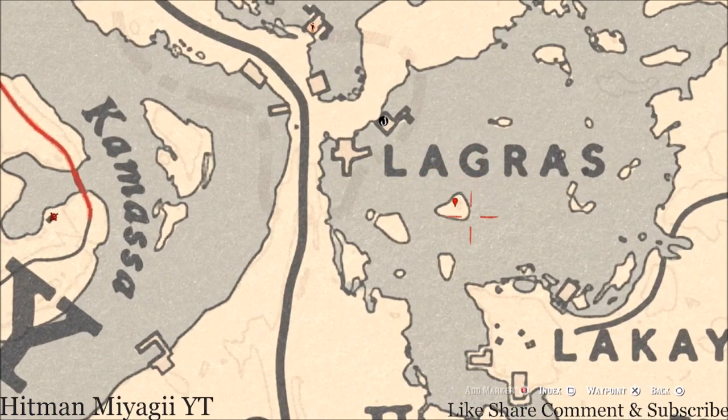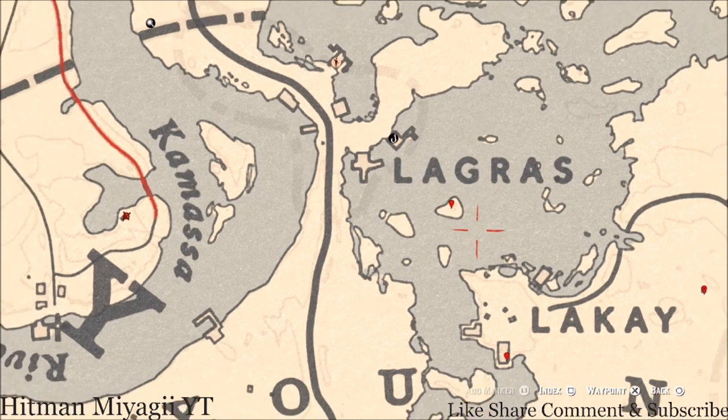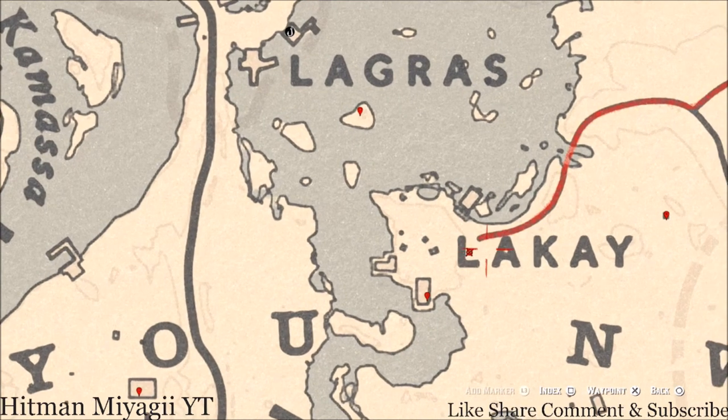Under the word LaGrafe, right here on this island, you guys will get a random arrowhead. I cannot tell you what arrowhead you will dig up, but come right here with your metal detector and that's what you will dig up. There's a tarot card right here inside the L of LaGrafe — this tarot card is a Two of Swords.